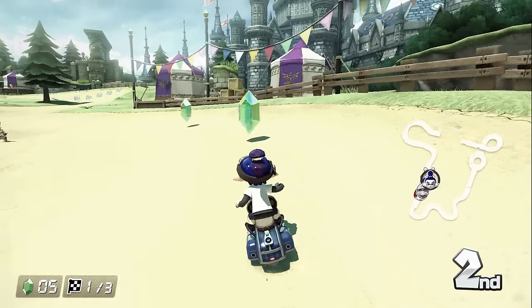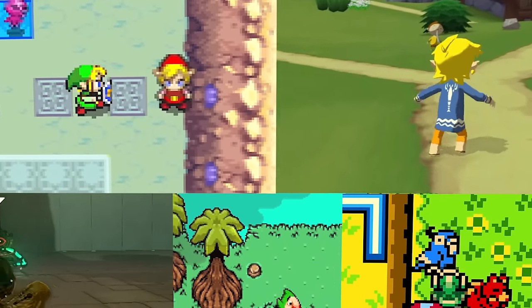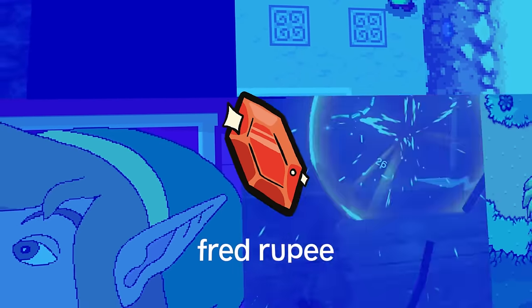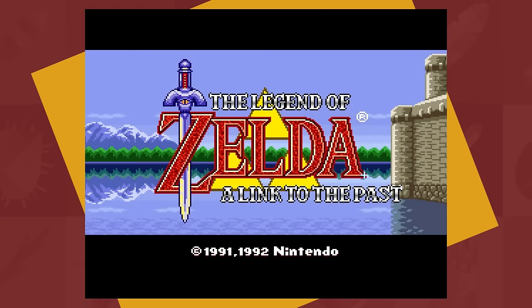Collecting every green rupee was a challenge on its own, but to take it up a notch, I wanted to go back and see how fast I could locate and find a red rupee in every Zelda game — or at least every Zelda game that has a red rupee. Meaning that thanks to Zelda 1 and 2's erythrophobia, we'll have to begin with A Link to the Past.